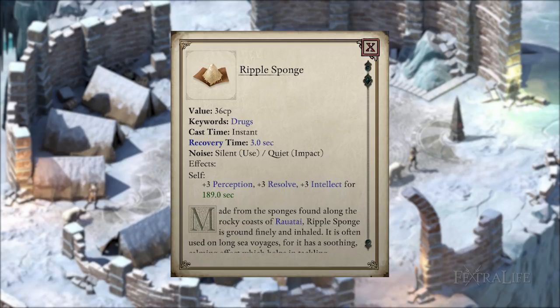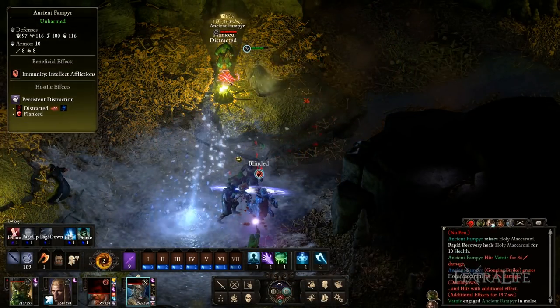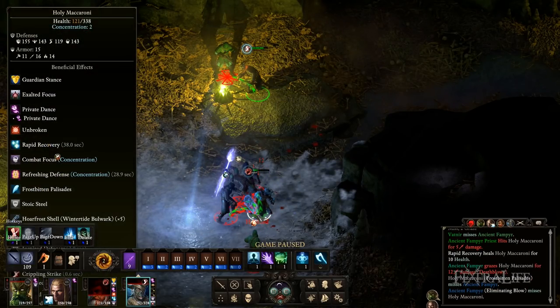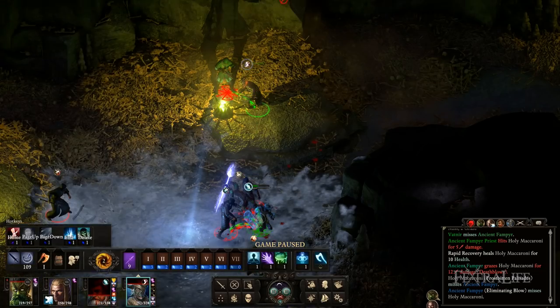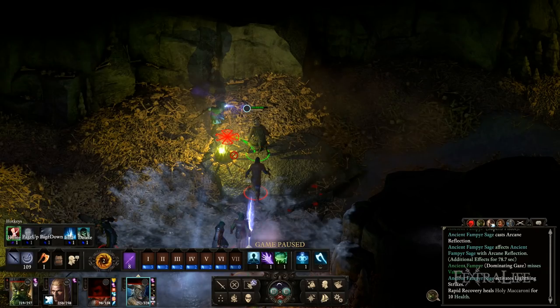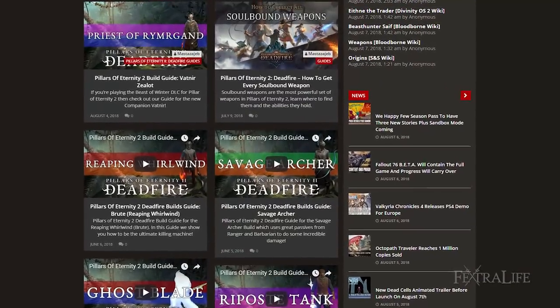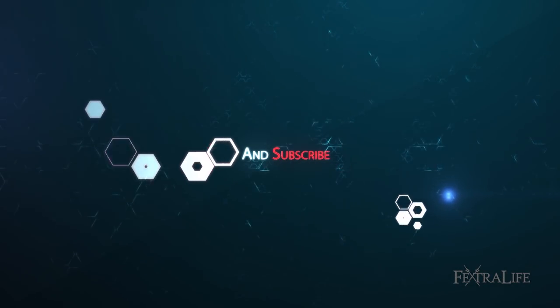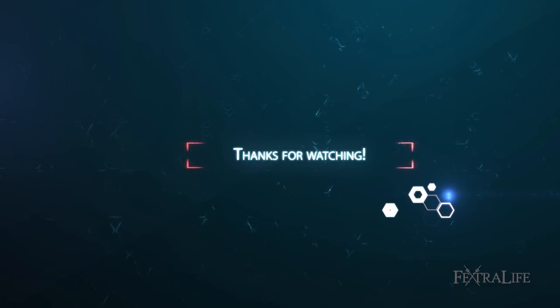The Ripple Sponge drug is a useful tool before tougher fights to increase perception, intellect, and resolve — the most important stats for Vatnir. Ways to play and build Vatnir are many; it is hard to go wrong as long as you understand some basics. I chose Zealot because it is extremely dynamic and fun to play. This build can also be played to even greater effect with a custom character by choosing the Street Fighter subclass and any Priest subclass with powerful offensive spells — I highly recommend trying it out. Stay tuned for more Pillars of Eternity 2 build guides, and if there is a specific combination you would like to see, please post in the comments and we will do our best to accommodate.